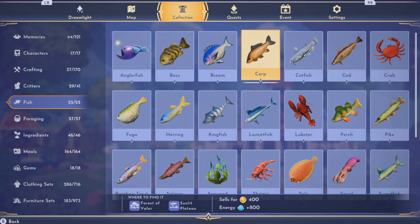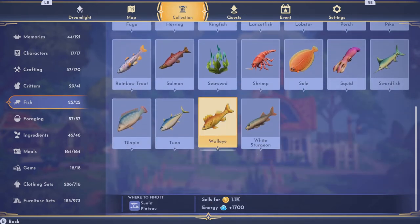Carp is decent — probably found in the forest and Sunlit Plateau. Sunlit Plateau isn't easy for me because I don't have fishing spots there. I wouldn't fish in Sunlit Plateau because it's very unlikely to find the fish you're looking for. This one you can only get from Moana's boat — I'll talk more about that.